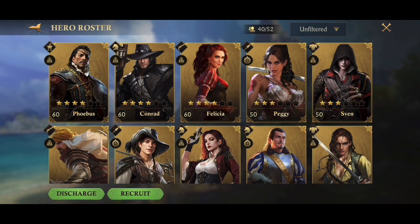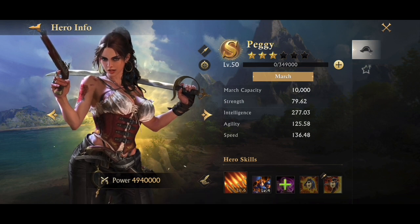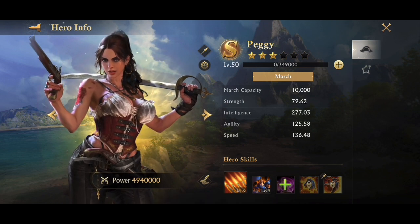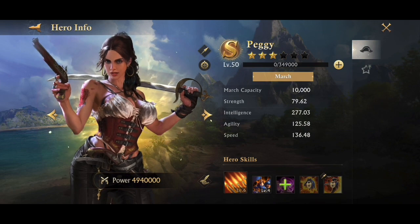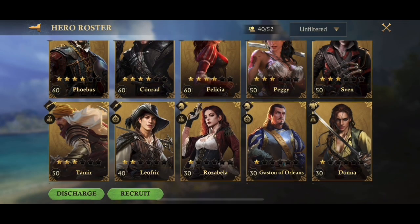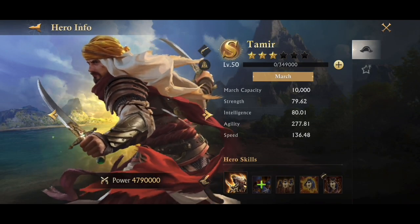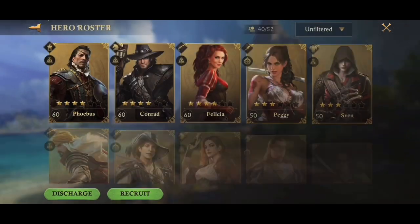For the third set, my first player I'm going to choose is Peggy. She's got tons of intelligence and a good amount of agility, so she'll be a good use. I'll pair her with Tamir, because he also has 10,000 march capacity and tons of agility and speed. That's really going to help me later on.